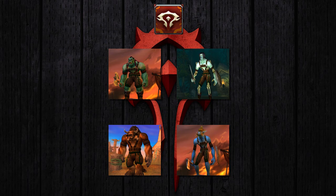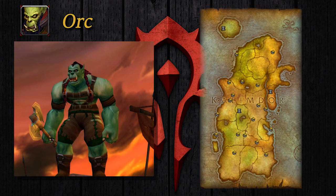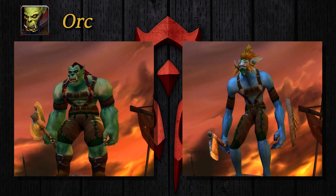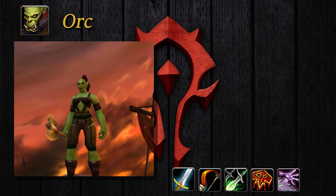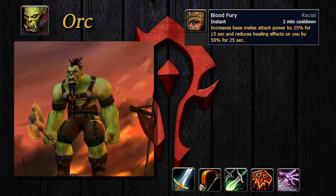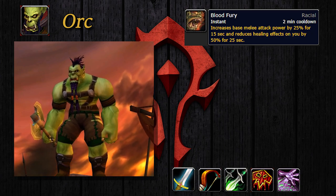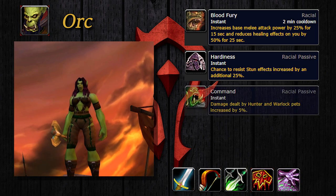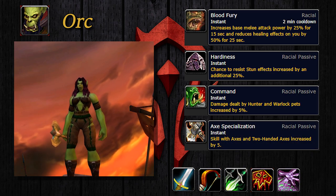Now onto the Horde, located mostly on the continent of Kalimdor. First, we have the orcs, who start in Durotar, with their capital city being Orgrimmar — they share this starting zone with the trolls. Orcs can play as one of five classes: Warrior, Hunter, Rogue, Shaman, or Warlock. They have an active cooldown called Blood Fury, which increases melee attack power by 25% for 15 seconds but reduces healing effects done to you by 50% for 25 seconds. They get a 25% increased resistance to stuns, increased pet damage applying to Hunter and Warlock pets, and increased weapon skill with axes.